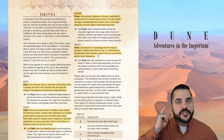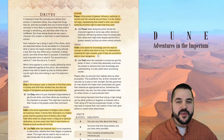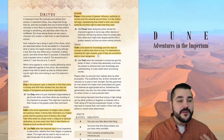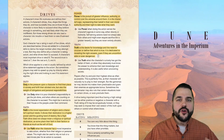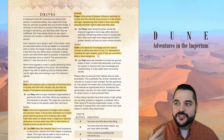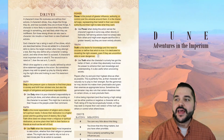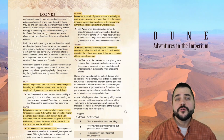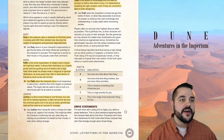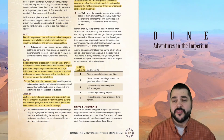Justice is a drive toward balance and fairness but also the will to redress injustices — it often serves the law and the common good, but it can just as easily uphold bad laws and be used as an excuse for revenge. Power is the pursuit of greater influence, authority, or control — it is the character's ego, representing their belief in their own moral authority and their right to take what they want. Truth is the desire for knowledge and the need to uncover or define that which is true — it is dedicated to revealing the right answers, even if they're uncomfortable or even dangerous.